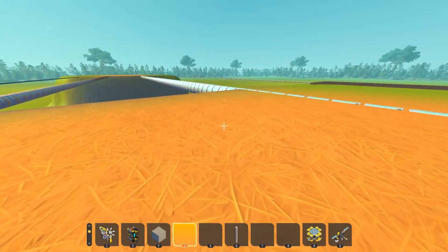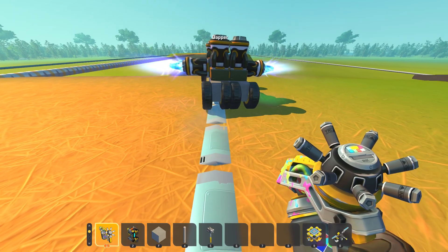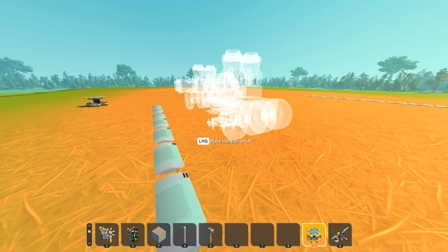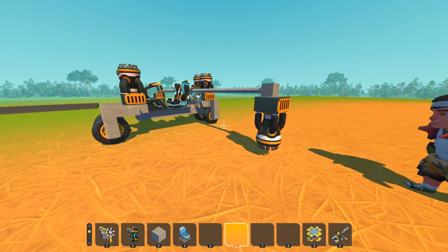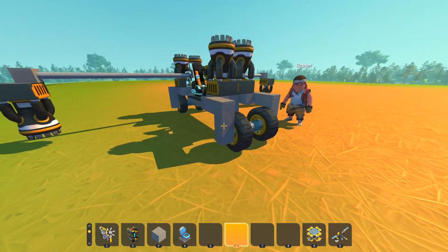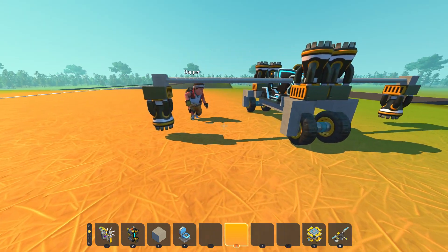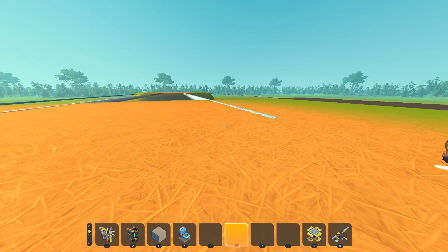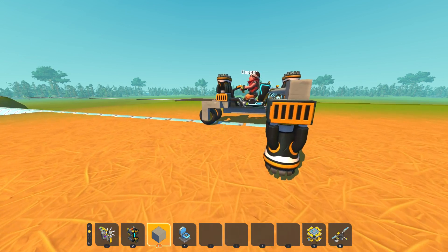Dapper goes for the big pipe this time. Khan notices Dapper has taken design inspiration - 'I straight up copied you.' Dapper now has outriggers with thrusters and a groove in the wheels, just like Khan's design. Khan says they're not counting points anymore, just going for personal bests. Dapper just wants to do the big pipe.